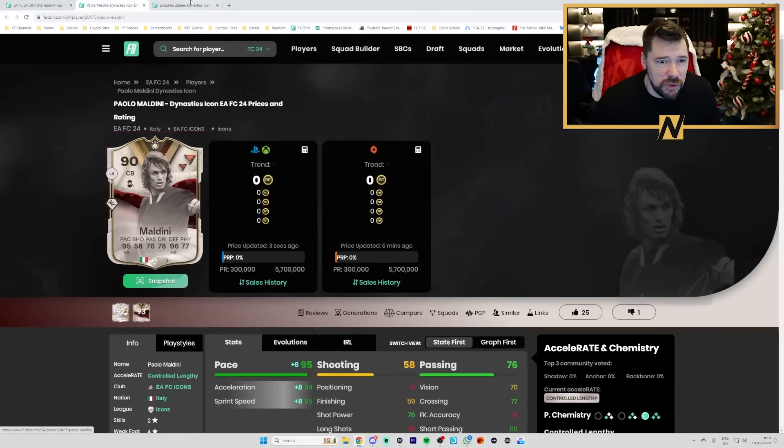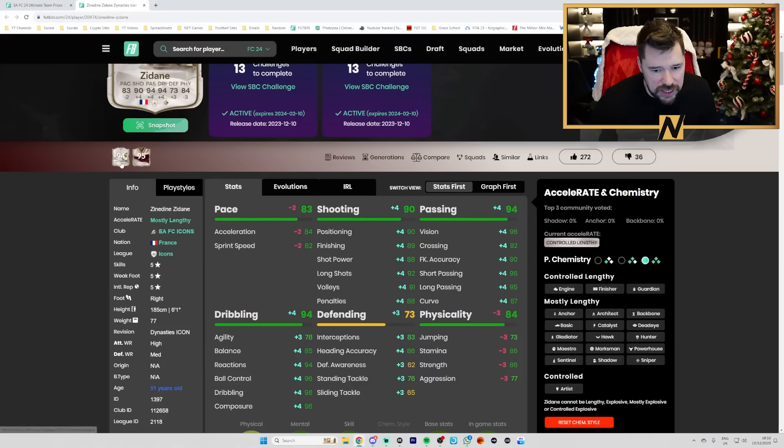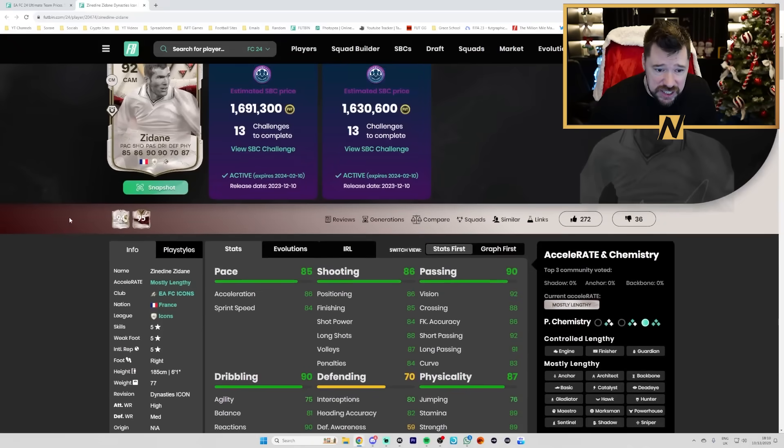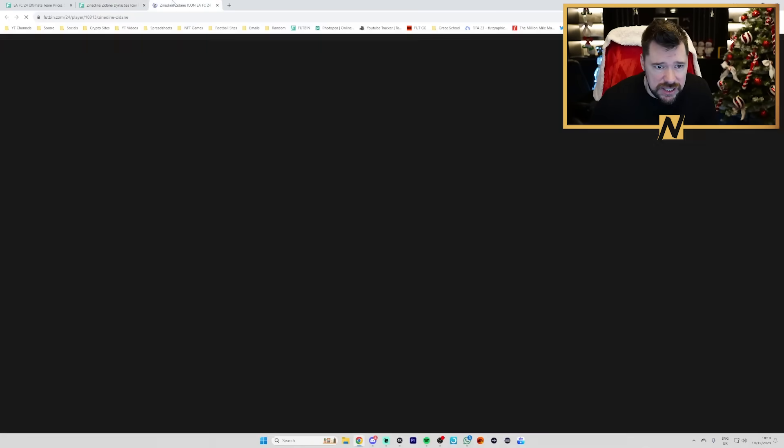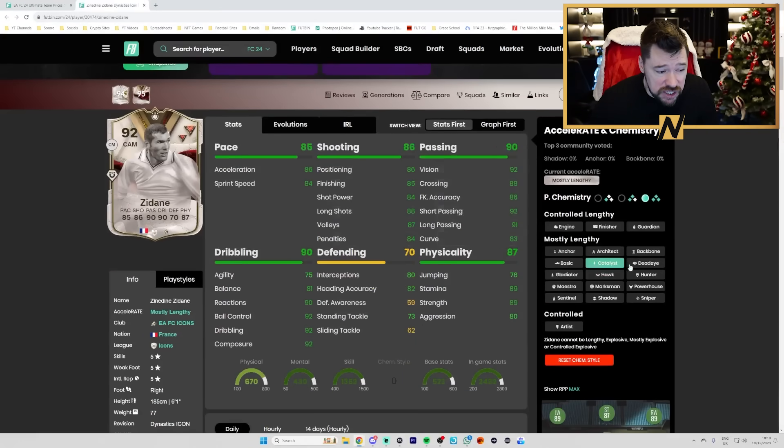Zidane compared to the other Zidane has two more pace, three more physical, and four less passing, shooting, dribbling, and three less defending. I think this Zidane SBC is fantastic — it was about two and a half million on the market. I think this SBC is really good.